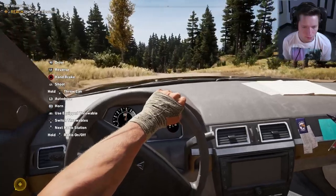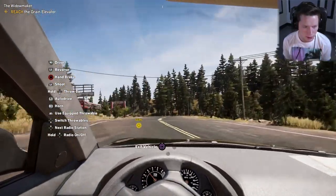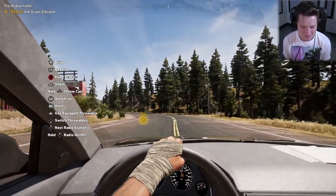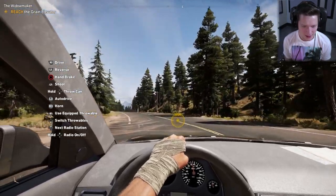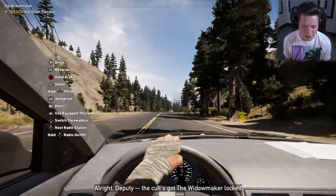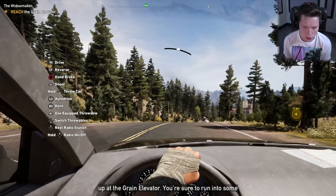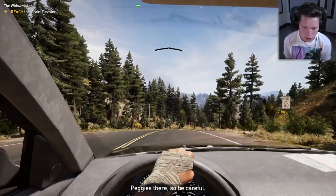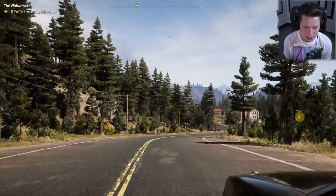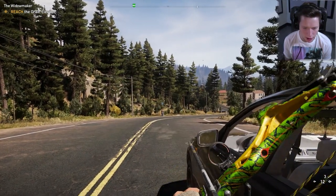It's going to be over to the left. The driving in this game is actually pretty good, I like it. All right, here we go fellas, let's see what we're working with. We're trying to save this thing, trying to get some RP. The cult's got the Widowmaker locked up at the grain elevator — you're sure to run into some Peggies there, so be careful. Really want to take down Jacob or John, whichever one we're going after right now.